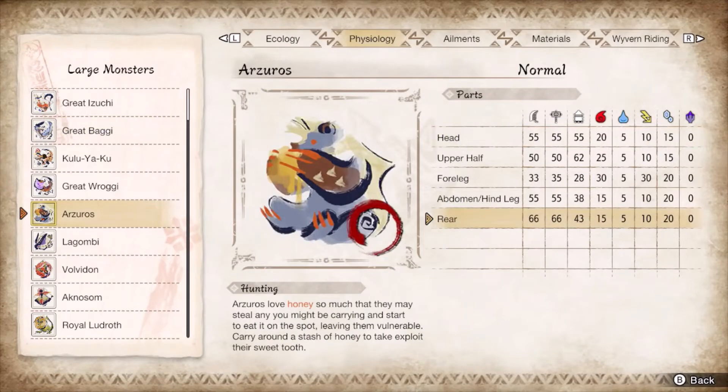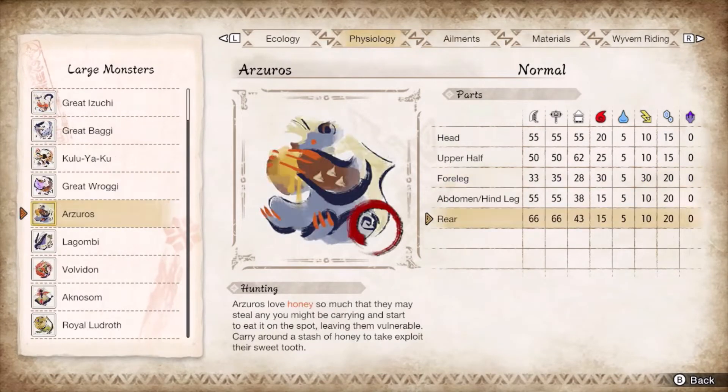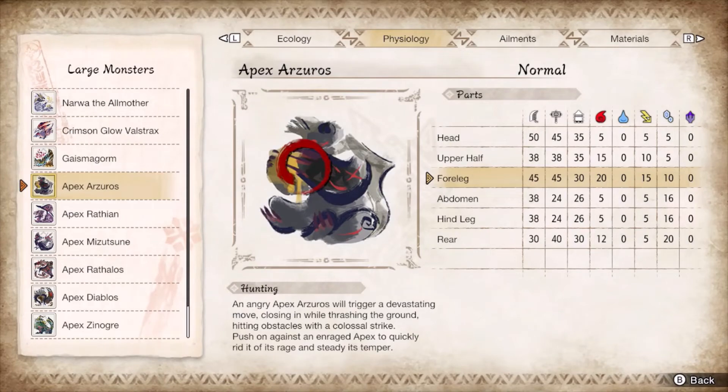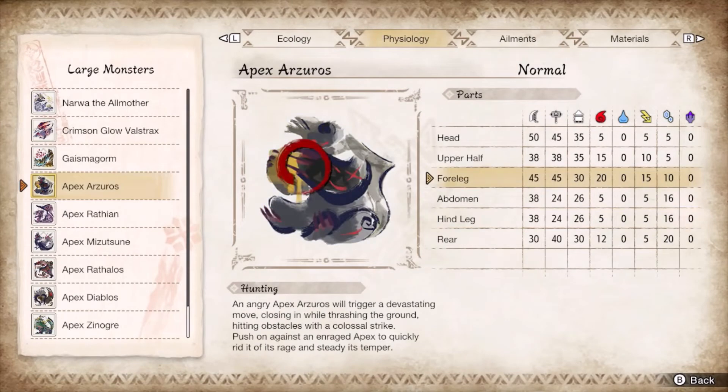Arzuros and its apex force you to learn the swivel guard, which is angling your guard in response to the multi-swipes. Don't bother using a guard point super because these bears consistently move out of range of a good angle. Guard the command grab swipes and the charges. Your elemental targets are the arms on both Arzuros, with its butt being the primary target for cutting. You only slash and bash the head for a stun window.